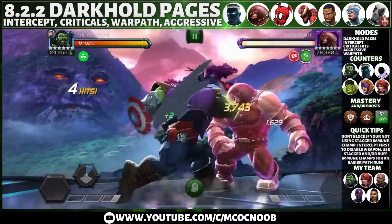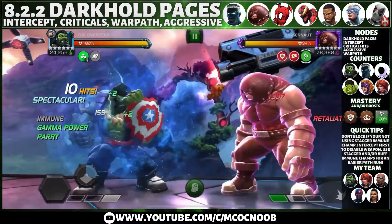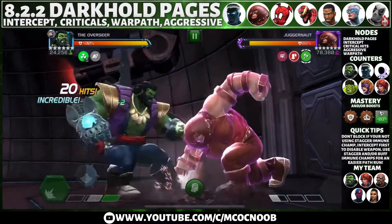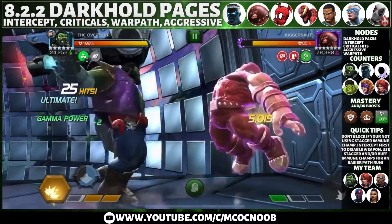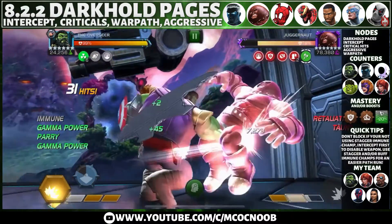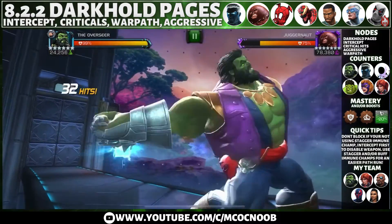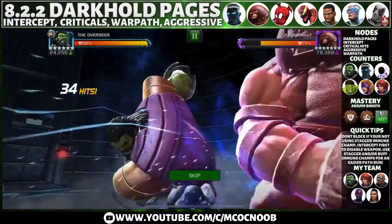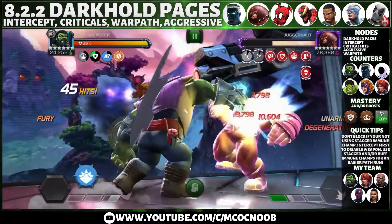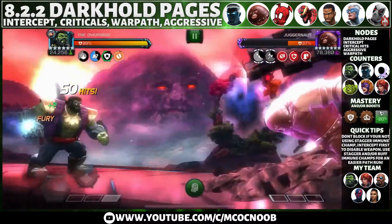Defender number two is Juggernaut — same concept. Use a stagger immune or buff immune champion. I'm using Overseer here since he is stagger immune. You could also use Hulk or Spider-Man 2099 with buff immunity — they all work well and you don't have to worry about the weapon node at all. Just focus on landing an intercept to remove the weapon, then go in and attack. I'm boosted with a 20% and 10% boost just to finish this path faster, which I'd highly suggest.